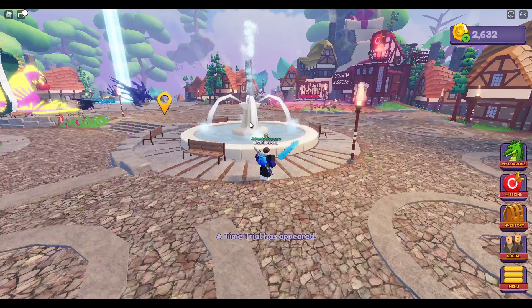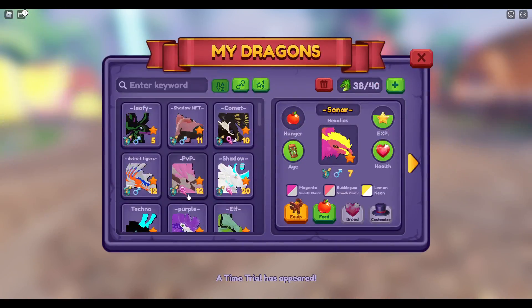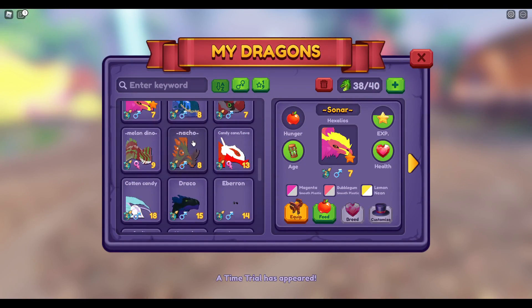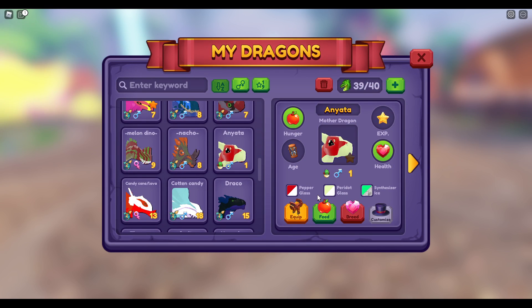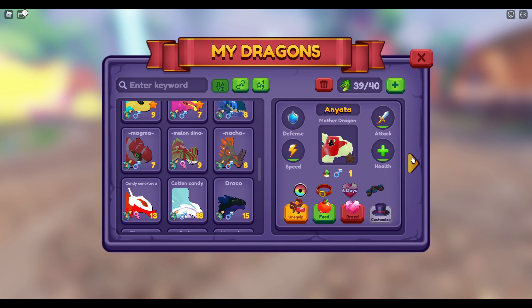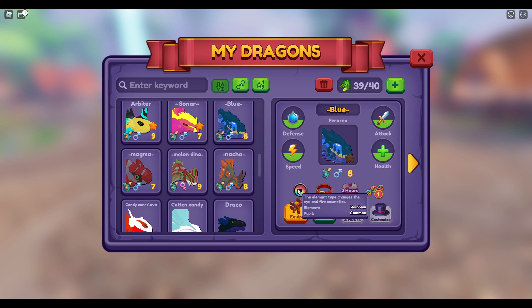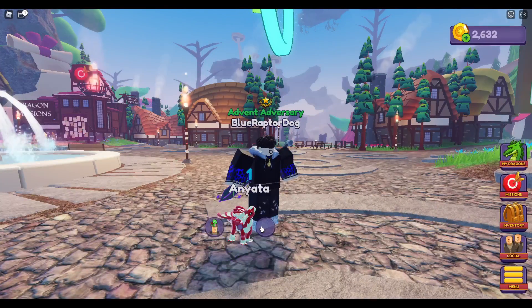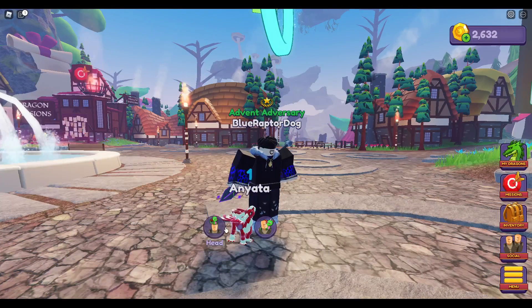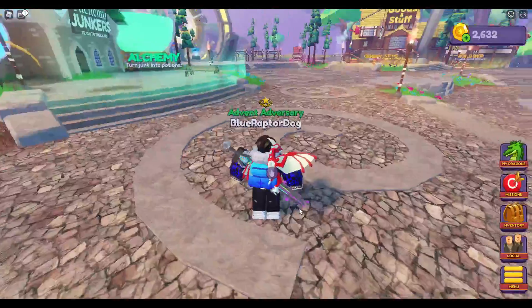I'll be showing off the baby dragon mechanics now. I just bred two dragons really quick — I got a mother dragon. There's a rainbow effect from the fireworks, which is nice. Now you can pick up the baby dragon by pressing E.